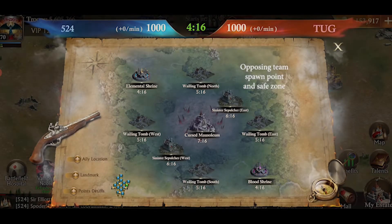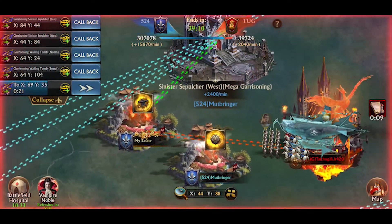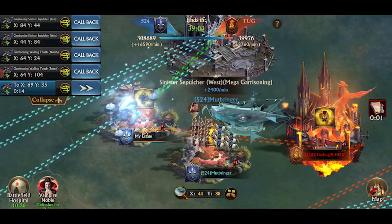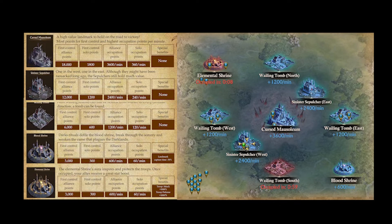You enter a battlefield and will be placed in a safe zone with the opposing clan on the opposite side of the map. Click the map during the match to see which landmarks your clan and the opposing clan has control of, and the points rates for each landmark. Keep in mind that players can send troops to up to 5 landmarks at a time, so be strategic with which landmarks you choose to conquer. Each landmark gives different amounts of points while under Alliance control, and point amounts per minute will be shown while viewing the map during the event.